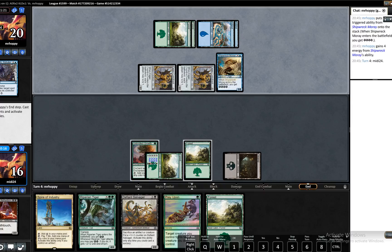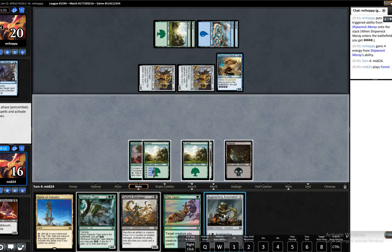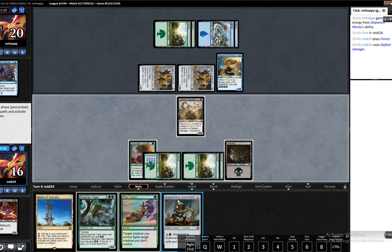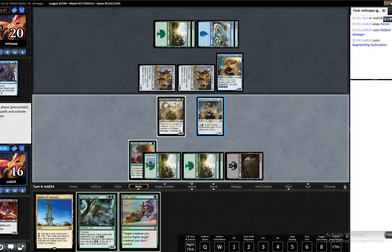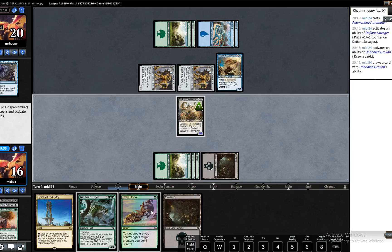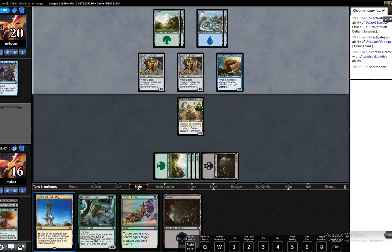We can play this out and the Automaton, and then sacrifice the Automaton. I think I'm okay with drawing a card here as well. So next turn we will be able to play Riparian Tiger. We would have been able to do it anyway with the Spire of Industry, but let's see what our opponent does here.